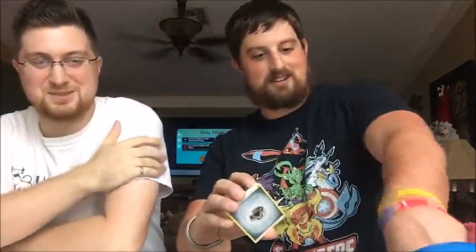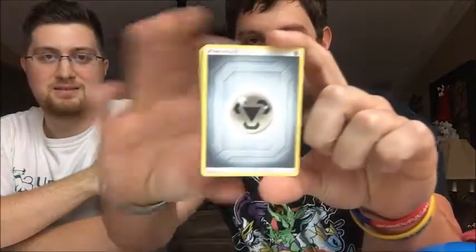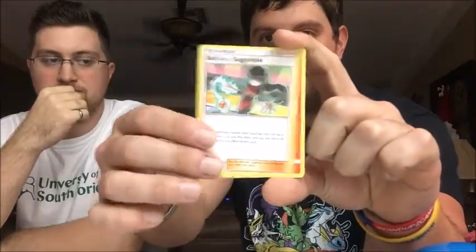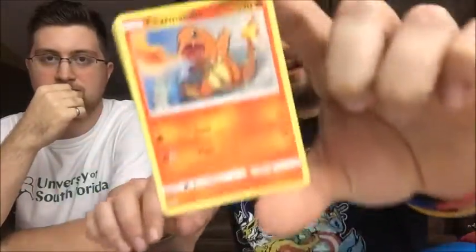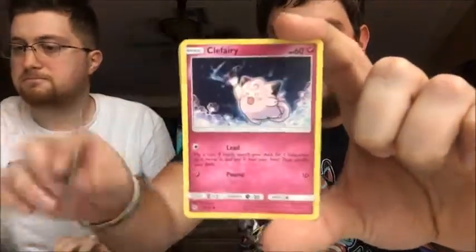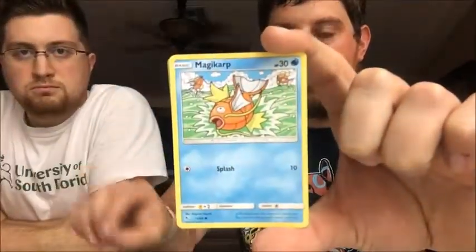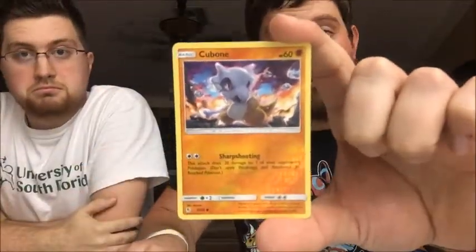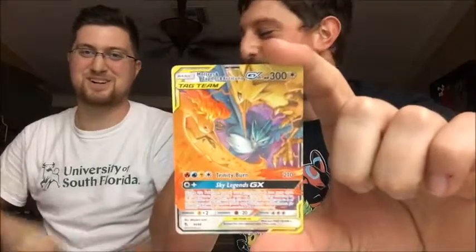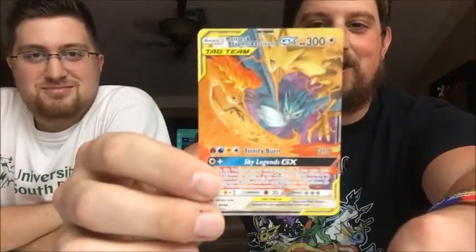I almost knocked everything over jumping around - his parents are asleep so I'm trying not to be too loud. All right, we got Metapod, Sabrina's Suggestion, Charmeleon, Charmander, Great Ball, Slowpoke, Psyduck, Clefairy, Magikarp, reverse Cubone, and the rare... ultra rare Moltres, Zapdos, and Articuno GX! Just piling it on - this isn't fair anymore.